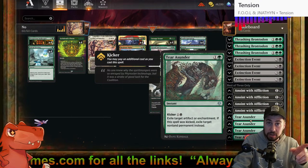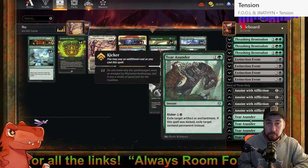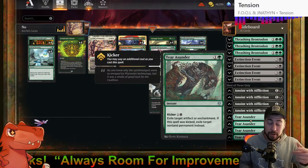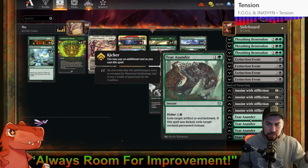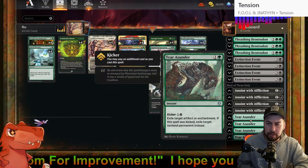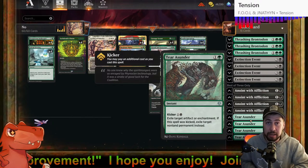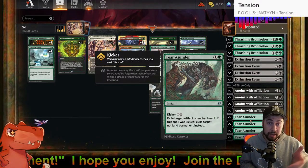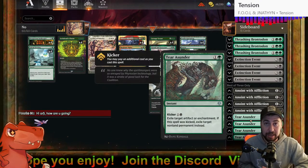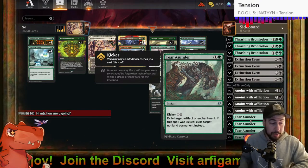Dark Steel Citadel — the artifact land — if they put Soul on it, it becomes a 5/5 indestructible. Not fun. But being able to exile any artifact or enchantment, I like it. And then in a pinch, if the game has gone on long, we simply get to exile any non-land permanent.